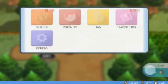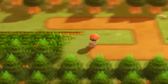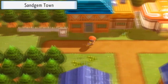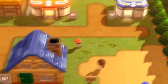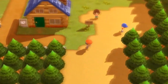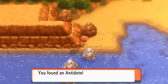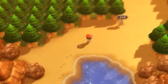Alright, enough about Chimchar — let's move on. We met Professor Rowan, got the Pokédex, and did a lot of stuff, including meeting Dawn from Pokemon Platinum. Here we are in Sandgem Town now. There's one thing I want to do before moving on — go south and grab an item. Found an antidote, which is much needed because we're going to be battling a lot of Pokemon.